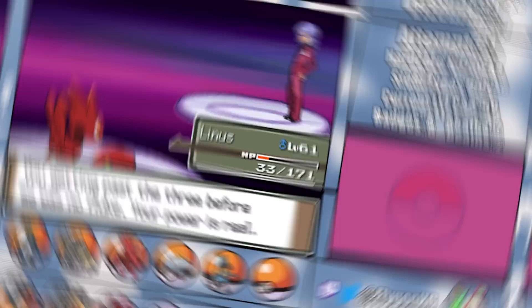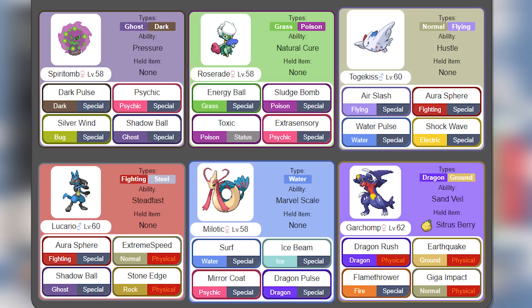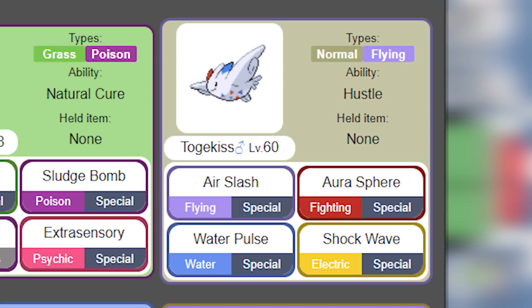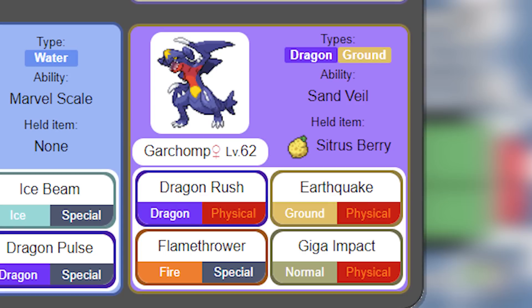But with just four team members left, it's hard to see a clear path to the Hall of Fame. Cynthia's team is stacked. Spiritomb and Roserade aren't much to write home about, but Togekiss and Lucario both know Aura Sphere, and the former has the perfect combination of bulk, power, and speed to be an absolute pain for my team. Not even Livingston one-shots Togekiss without a Choice Specs, but then that obviously leaves them exposed to getting killed by Aura Sphere since we don't outspeed. Milotic is another bulky tank that has to be respected, and then of course Cynthia's Ace Garchomp is an absolute monster, being able to hit every single one of my Pokemon for super-effective damage. She also outspeeds every single one of my Pokemon, so going into this fight, I am sweating bullets.